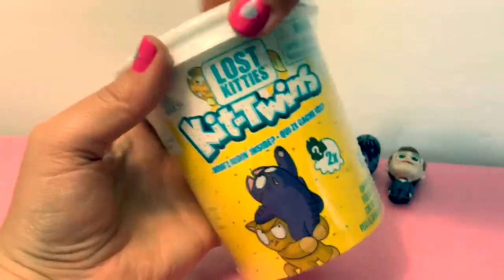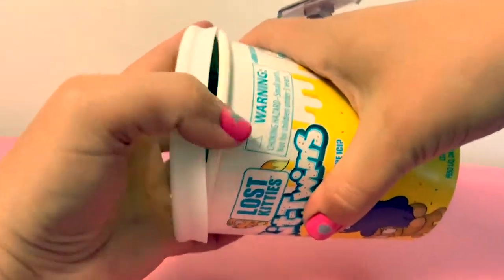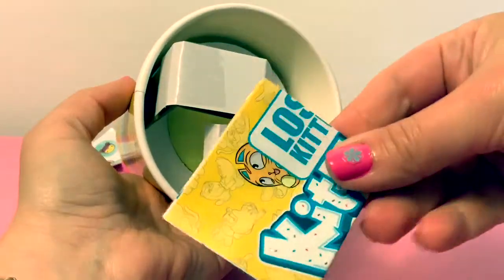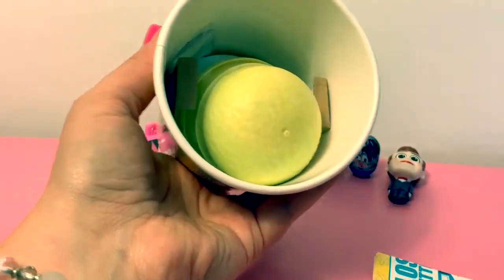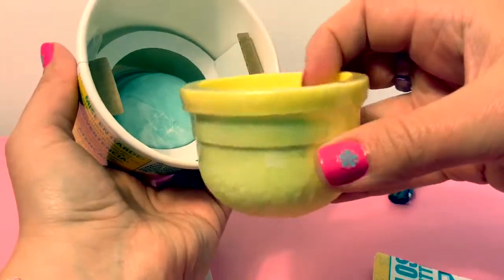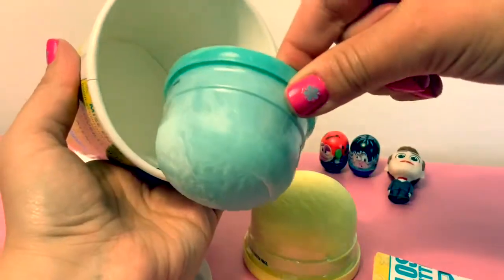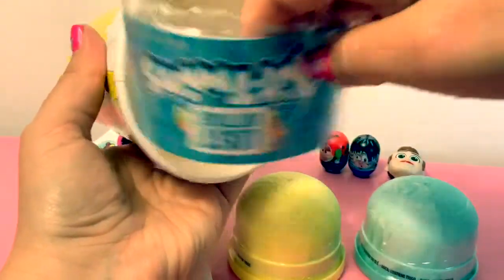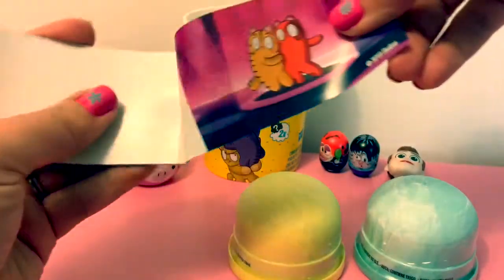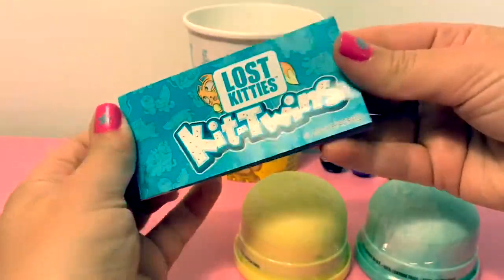Lost Kitties. Here's the Collector's Guide. Here's a yellow container — amarillo in Spanish. Here's a blue container — azul in Spanish. Kittwins. This is like a little cartoon booklet.